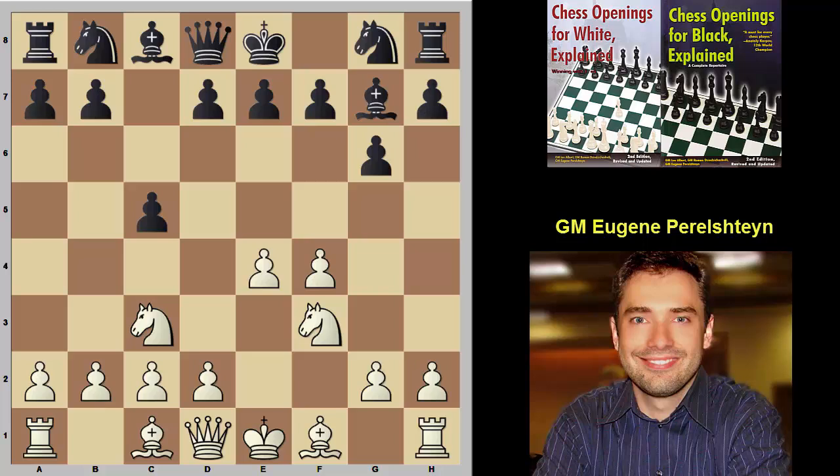Let me show you a cool idea after the move d6. We recommend in the white book to throw in this cute check, Bb5. The main idea is that after the natural move Bd7, we drop the bishop to c4. At first this looks unusual — why spend two tempi moving the same piece? But Black's typical plan is to play e6 and d5, and by forcing the bishop to d7, it becomes much harder for Black to execute this plan.